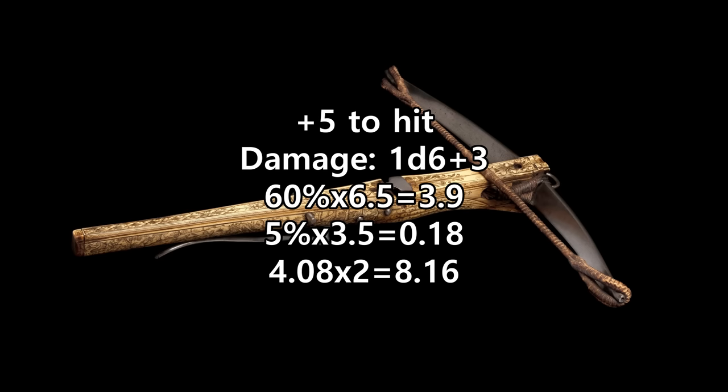So, our Crossbow Expert has a plus 5 bonus to hit. Damage is a d6 plus 3, or 6.5 on average. And with a 60% chance to hit, that's 3.9 damage per attack, plus another 0.18 from potential critical hits. That gives us a total of 4.08 per attack. With 2 attacks, that's 8.16 damage on their turn.